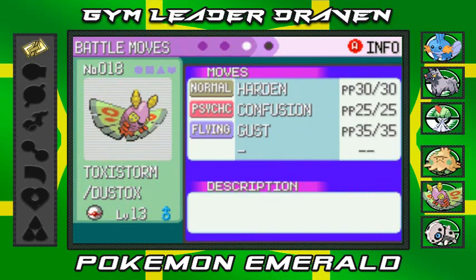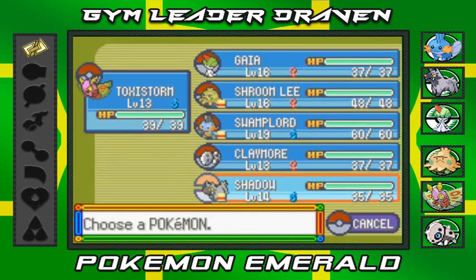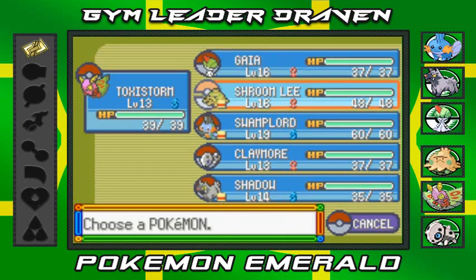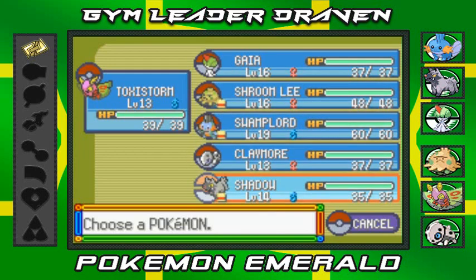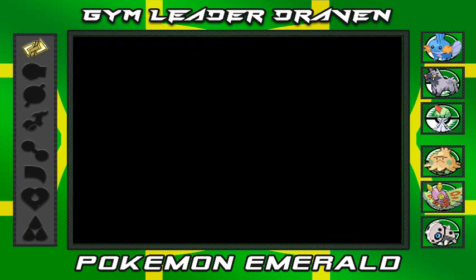Those are two moves I actually need for this next gym battle. Everybody else learned a new move here and there — Gaia learned Teleport, and Mega Drain. Claymore learned Metal Claw. Everybody learned something, so we're ready to go.